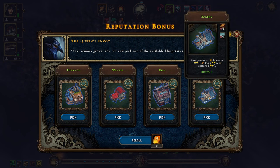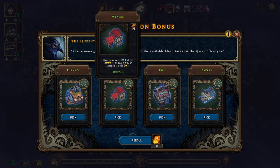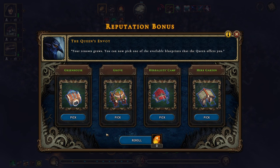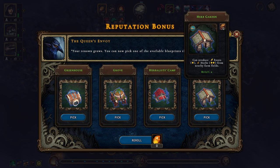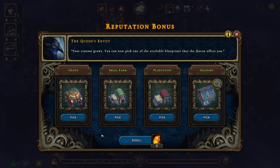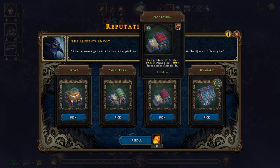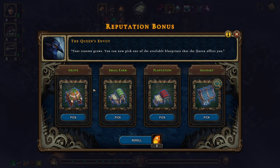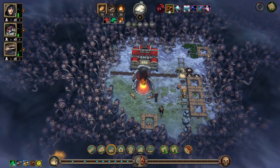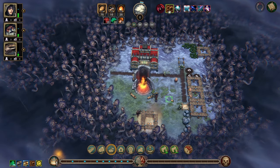I love the bakery, so let's pick that. Then we'll get the herb garden I think — yeah, the herb garden. I'm not really sure I want the small farm, so let's just hold off on that a little bit.